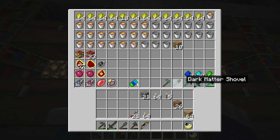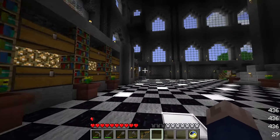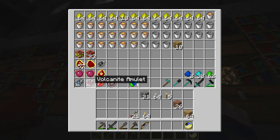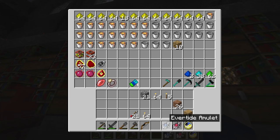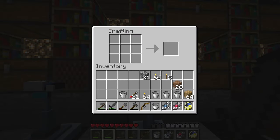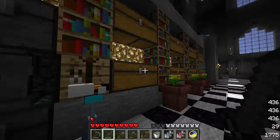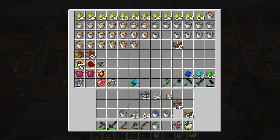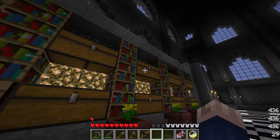Here are my dark matter tools — incredibly expensive, so I don't use them much. I'll use the shovel since you can mine out huge areas instantly with it. Mobius fuel is what I use to fuel my quarries, and these two amulets made with dark matter are super useful: one means I never need water again — you put it in a crafting bench with an empty bucket and get a water bucket, and you can place infinite water with it.